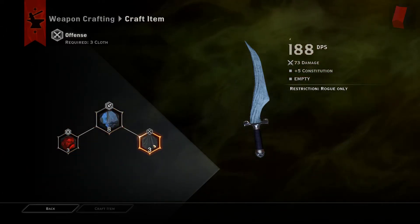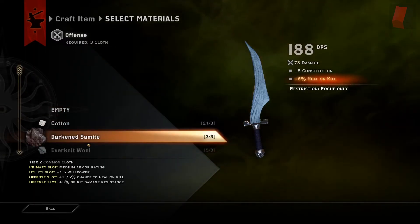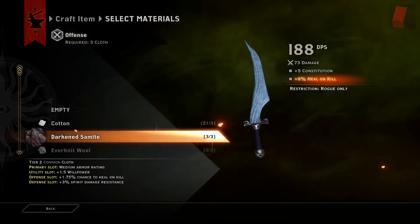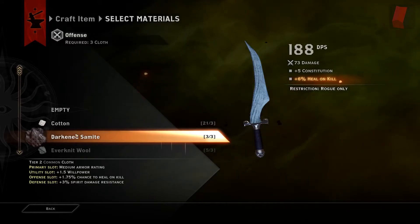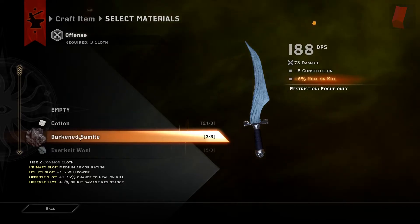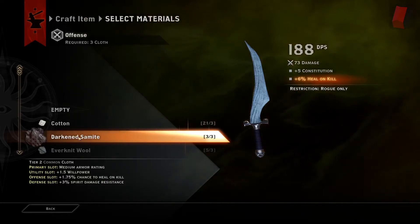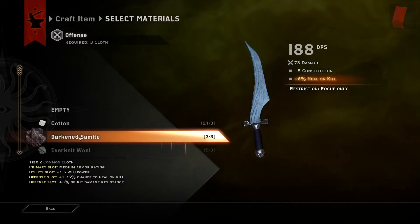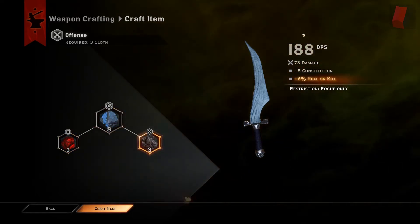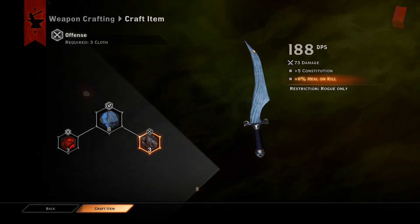Looking at the offense slot, it requires 3 cloth. Tier 1 and tier 2 will give you a better attribute. As we look at this, we get a plus 6% heal on kill, and that's because on the offensive slot we get a plus 1.75% chance to heal on kill, stacked 3 times. So with our 3 items together, we see what our ultimate output would be using this schematic and these items.